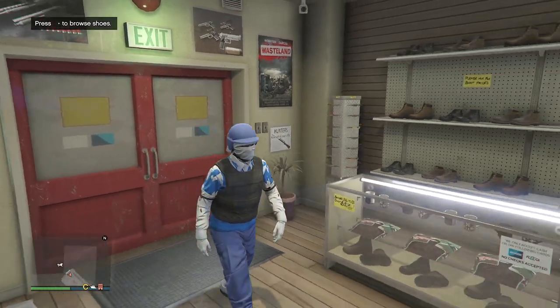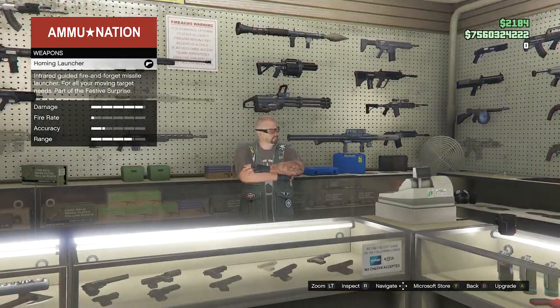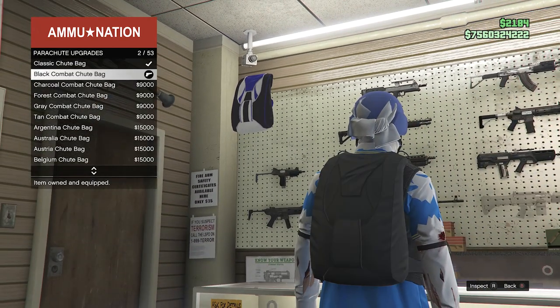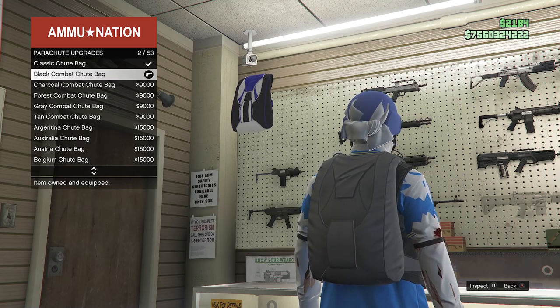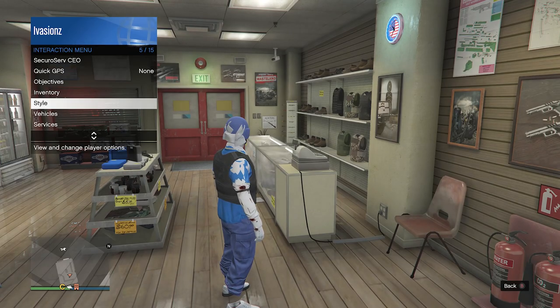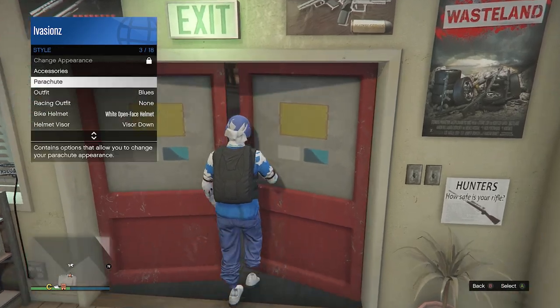Now head over to a gun store. Walk up to the front counter, go up to parachute — just in case you don't have one — go to parachute bags, and buy any parachute bag you'd like; it doesn't really matter which one. After you've got a parachute, back out of the front counter, pull up your interaction menu, go to style, go to your parachute, set it to on, and you should see that you have the parachute equipped.